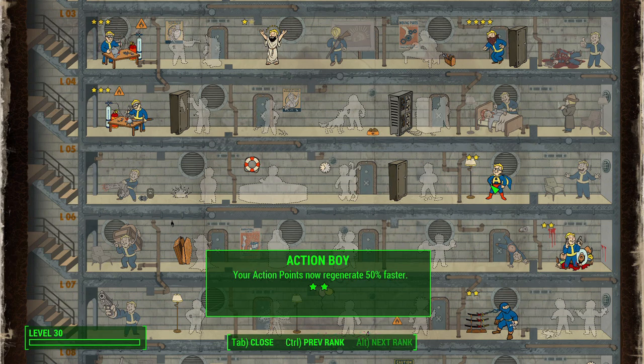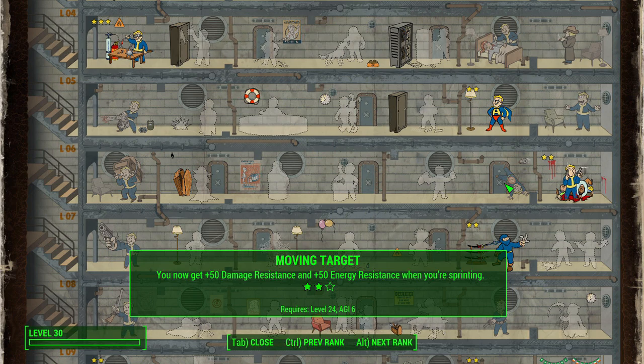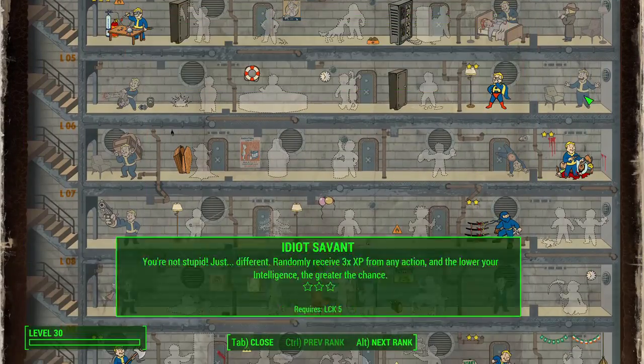Action Boy is something I recommend with almost all offensive agility-based builds. It regenerates your AP faster — 25% with the first rank and 50% with the second. This is great for groups of enemies and great for a melee character overall. Moving Target is also a good idea for a melee build — when your stealth is broken and you have to sprint towards enemies, you'll get extra damage resistance and energy resistance, and the third rank reduces AP spent while sprinting by 50%.